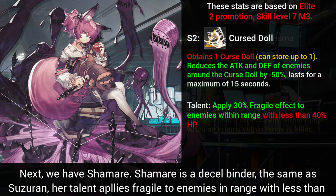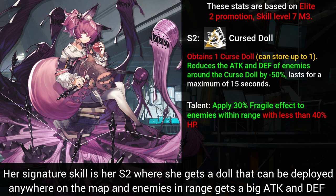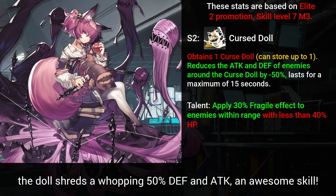Next, we have Shamare. She is a Decel Binder, the same archetype as Suzerain. Her talent applies Fragile to enemies in range with less than 40% HP — a nice talent to wipe out low-HP enemies faster, but it's usually not active most of the time. Her signature skill is her second, where she summons a doll that can be deployed anywhere on the map. Enemies in range get a big attack and defense debuff. At Mastery 3, the doll shreds a whopping 50% defense and attack — an awesome skill usable both offensively and defensively.